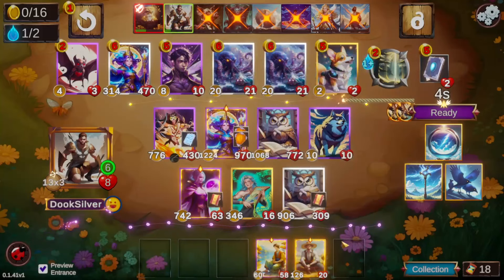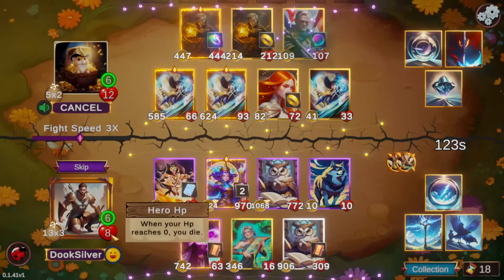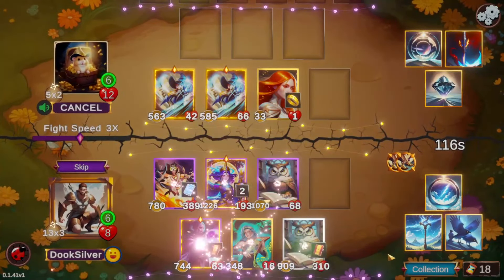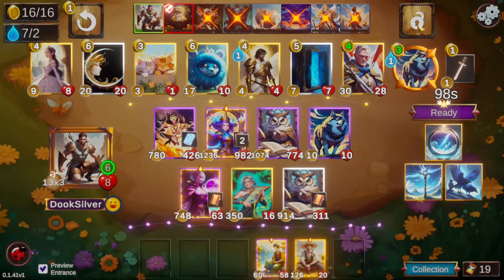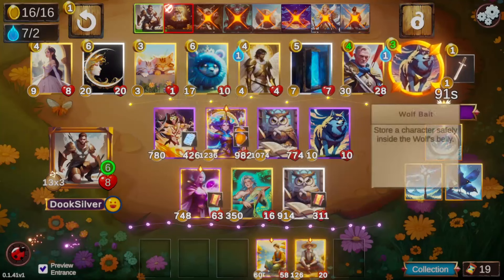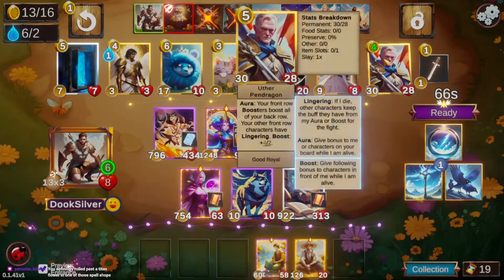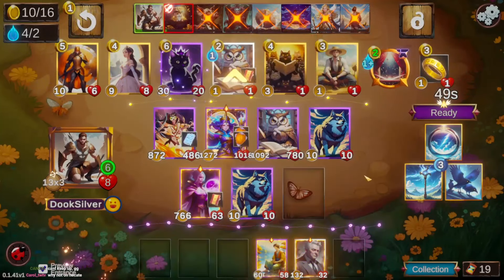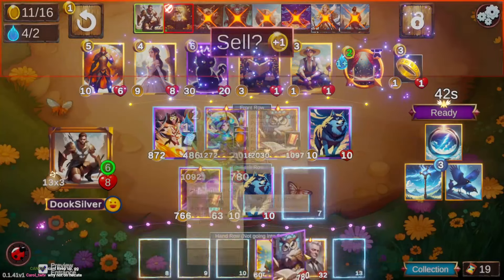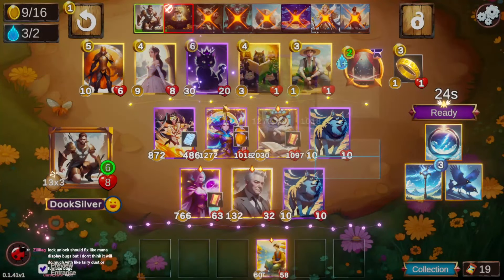We have a very large Hecate. There's another Hecate in the shop but I don't think I want to lock it. We really want to find a demon deal to proc our hero power once again — that would be a huge stat boost. Because Hecate has flying, we want it attacking as efficiently as possible. We put the wolf on Elaine instead, since Elaine can't scale whereas Hecate would be able to scale inside the wolf.